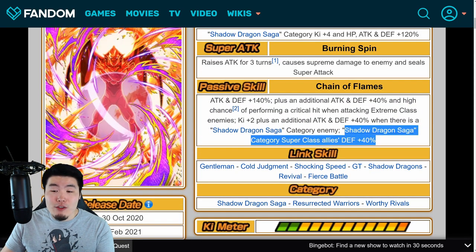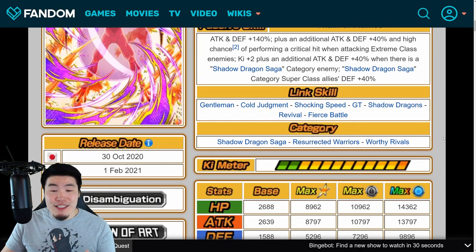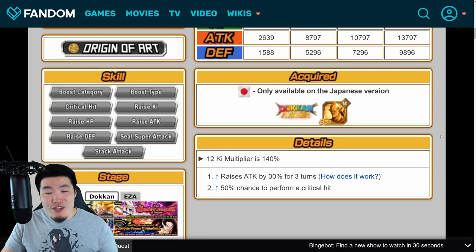I do like this little bit of extra support, though I wish it included a bit of attack too, but it is what it is. His links are Gentlemen, Cold Judgment, Shocking Speed, GT, Shadow Dragons, Revival, and Fierce Battle. His categories are Shadow Dragon Saga, Resurrected Warriors, and Worthy Rivals. That is Nova Shenron for you.